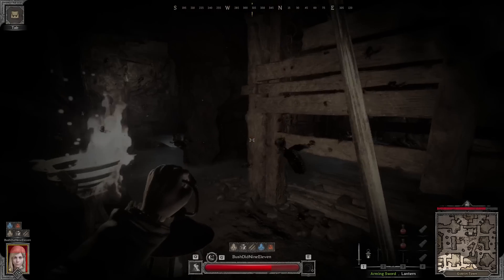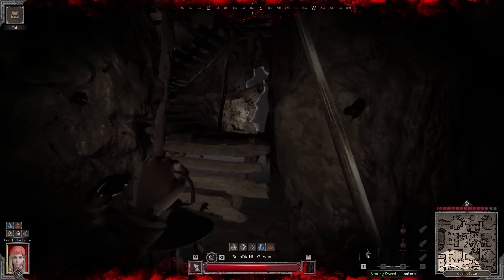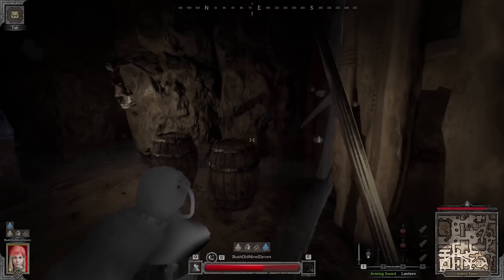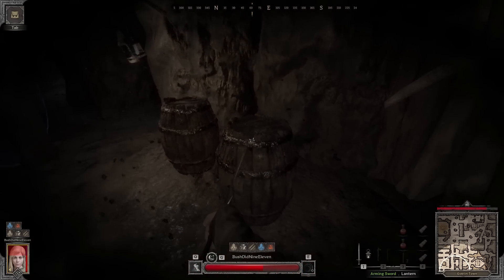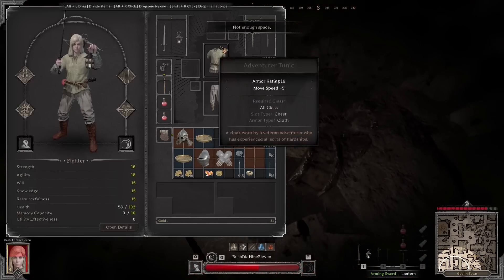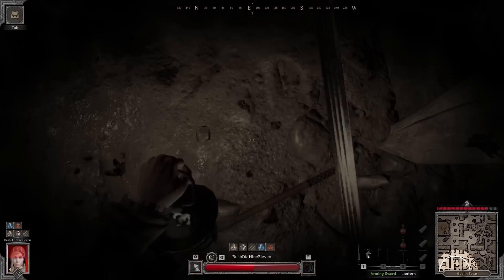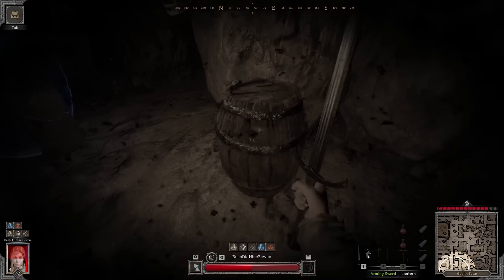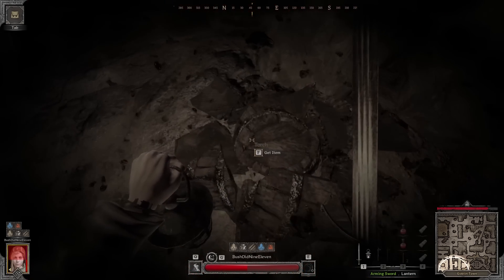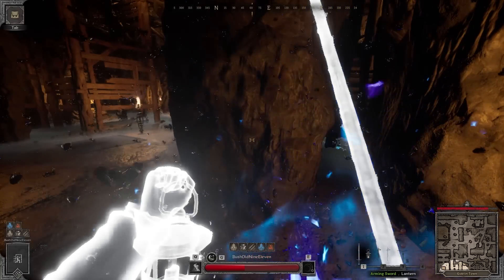I've genuinely forgotten where the other portal is — my brain is kind of mush. Let's pop these barrels open too before we go. Anything good? Leather hat — it does nothing but whatever. Crystal ball and a torch — okay, we can go. Pretty uneventful run there, pretty boring I've gotta admit. But it's hard to be mean when everyone else is so friendly.